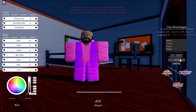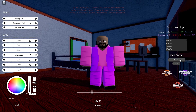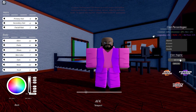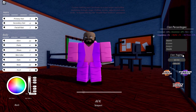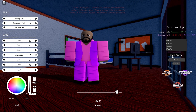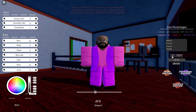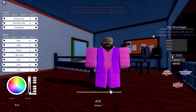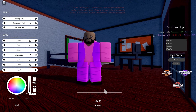How this works is that once you click on Spin Clan, make sure to be ready to leave the game. When the clan rolling thing starts to slow down and you see any clan that you want, just leave the game immediately. And once you rejoin, you should have that clan.